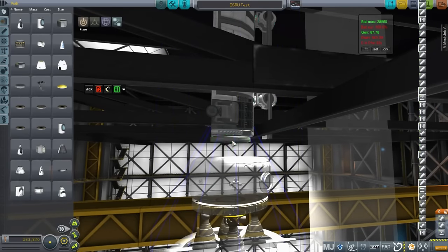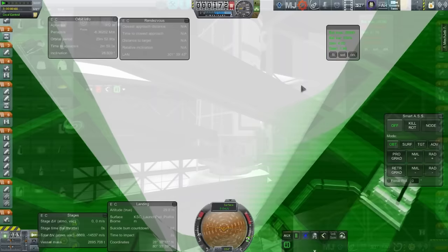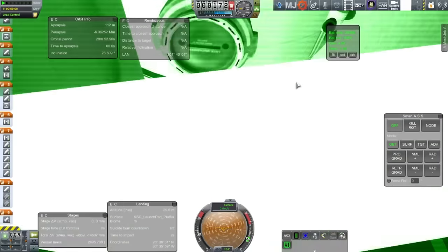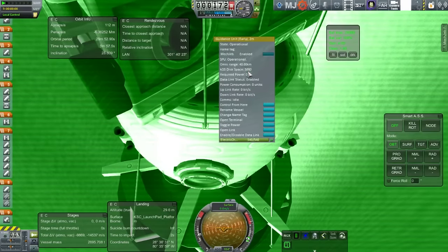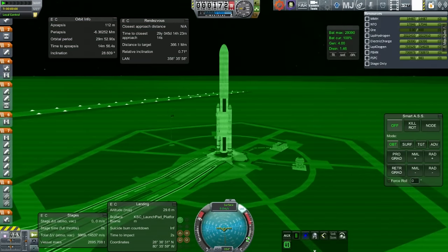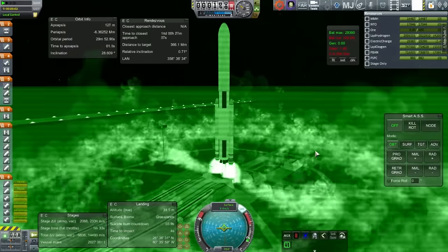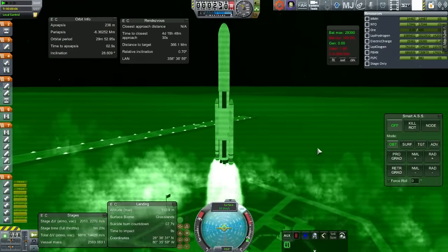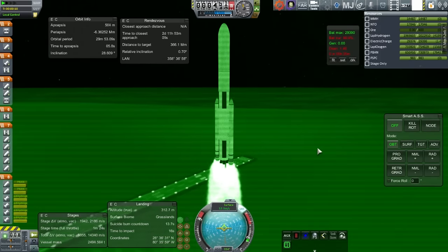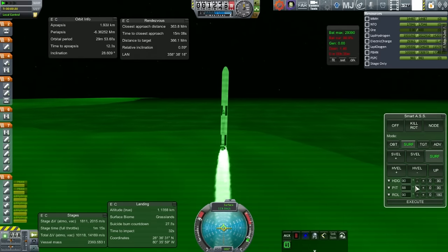Since it's a peculiar problem with that controller, I decide to slip in another controller with the transfer package. Since that's not the root part, I have to peek into the fairing and tell it to control from the new controller — right-click, control from here. Now the navball is facing up and we can begin again. SLS Block 1B, aiming for the moon, correct inclination. Ignition of the main engines — four RS-25D/E's — and the SRBs are lit. This time it's straight as an arrow with no roll problems.